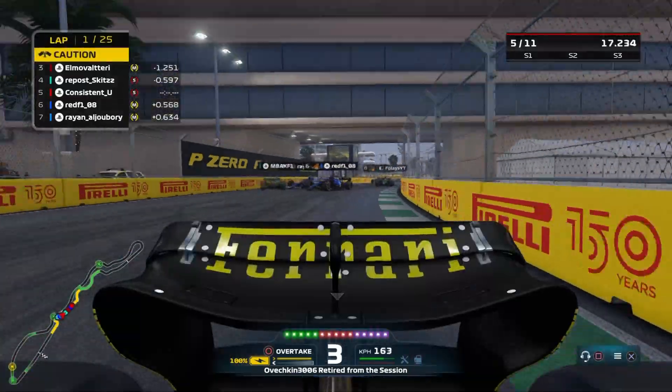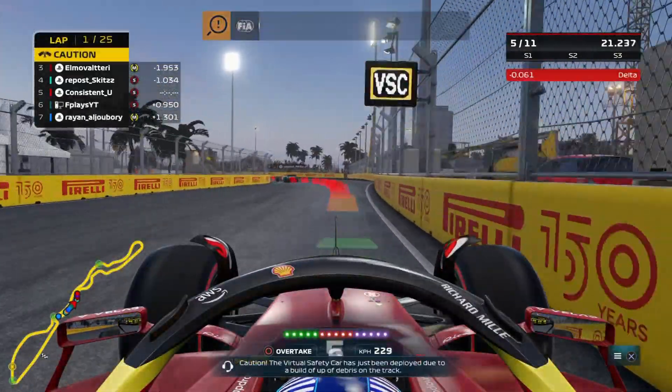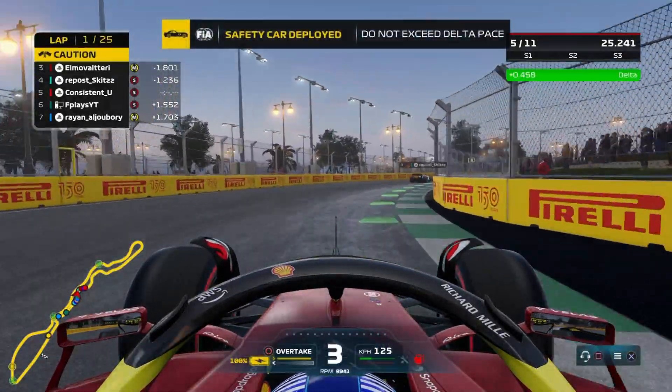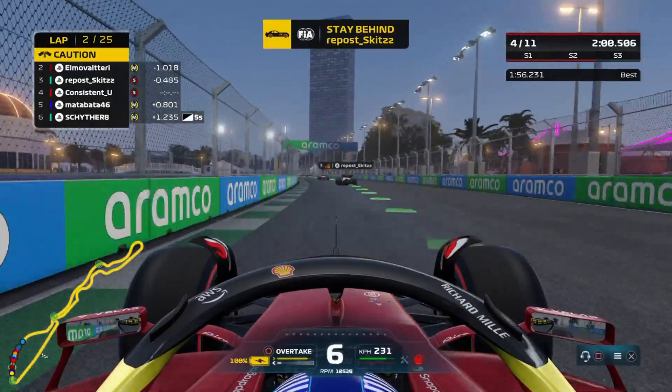As he makes contact ahead of us, an Aston Martin is in the wall. He just gets dragged sideways up the barrier — quite something. Undoubtedly a safety car through there. And yeah, behind the safety car now, catching up to the pack.